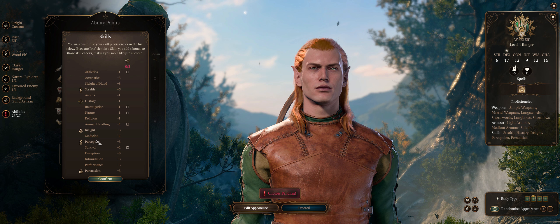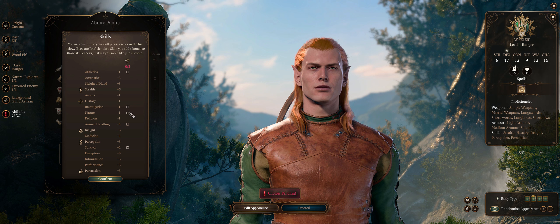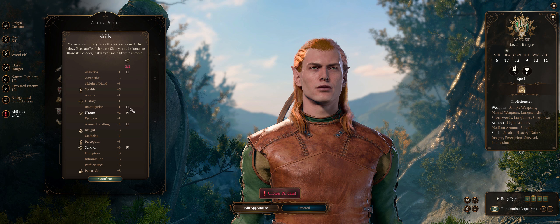As far as your other skills, you already have Perception depending on your race like Elf, which is amazing. You might as well pick the classic Ranger skills like Nature, Survival, and also Investigation if needed - ideally for the character that has higher Intelligence.